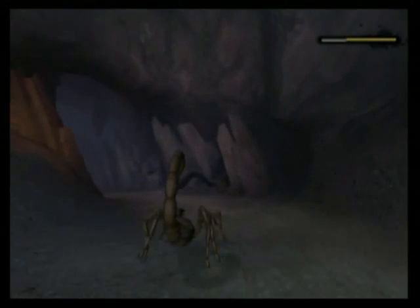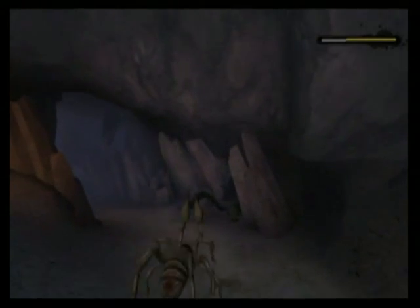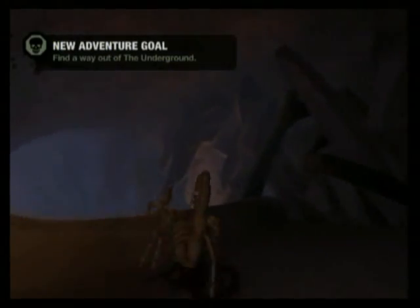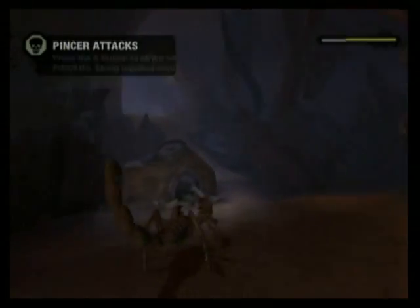Let's see what this baby can do. Got some pincer punches, I guess. The objective is to find a way out of the underground — that would seem to be a good thing to do. Pincer attacks, yeah, we know how to do that.